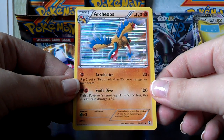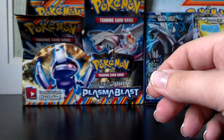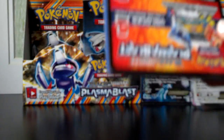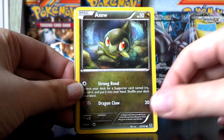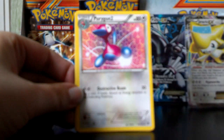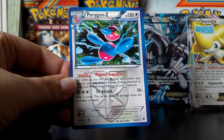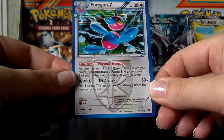And a beautiful Holo Machamp — look at all that shininess. Here's Glalie, Snorunt, Axew, Machop, Bagon, Octillery, Porygon 2, Caitlin. A Reverse Solosis. And another Holo — a Porygon Z. Pretty nice because it lets you move around Plasma Energy, but it is a Stage 2 so it's kind of hard to get out.